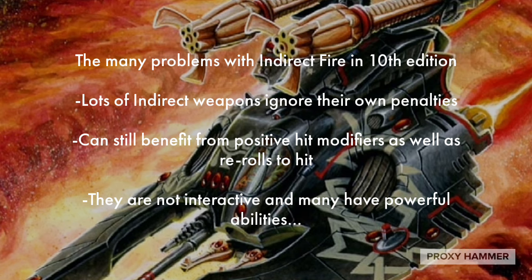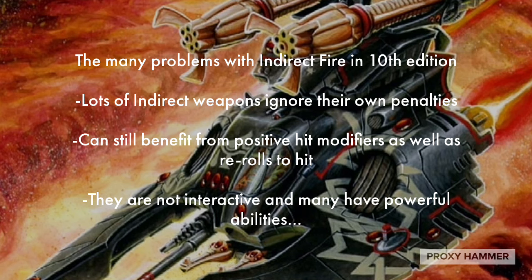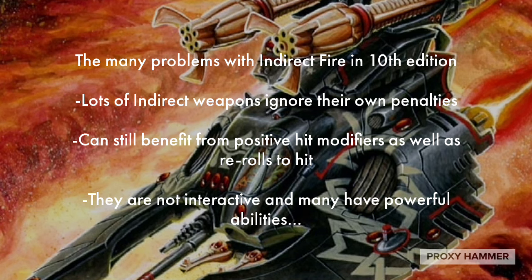They just happened to be slightly less overpowered than some of the other stuff in the game at the beginning of 10th edition, like the Wraith Knight and Imperial Knights with that horrible towering rule, which was like indirect fire on steroids. And not only that, but a lot of these indirect fire weapons had powerful abilities that could control the board or become more accurate, like the Manticore being able to reroll all hits against units of 5 and above — a huge accuracy buff. And then you have control pieces like the Basilisk and the Nightspinner. The Nightspinner recently did get a nerf.